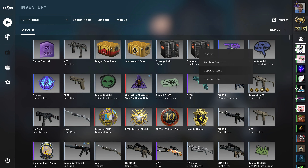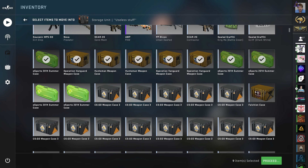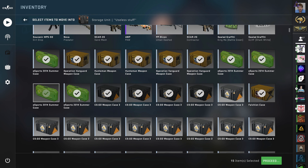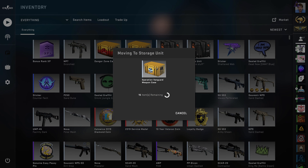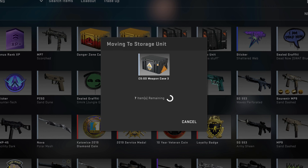Whereas before you could only deposit and retrieve items from storage containers one at a time, you can now do multiple at once, speeding the process up significantly. You'll still have to watch it deposit each item individually, but there's something quite satisfying about just sitting there while it does all the work for you.